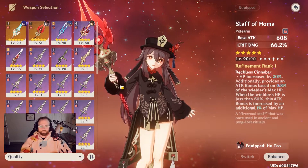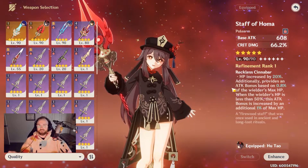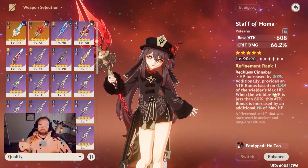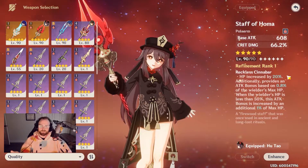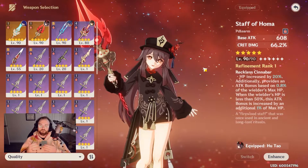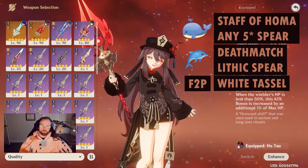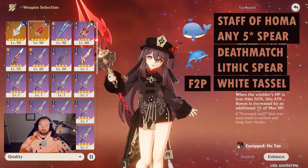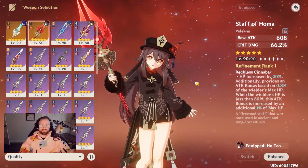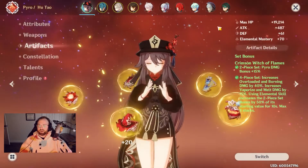Getting into weapons, we have the Staff of Homa, which is her signature weapon. It's an incredible weapon — increases HP by 20%, increases attack bonus based on a ratio of the wielder's max HP, and when HP is below 50%, that attack bonus is increased by an additional 1% of max HP. The goal with this character is to keep her under 50% HP. Right now my character is at 37k HP, so that's still 18,000 HP — insane. Really great weapon with great stat benefits.